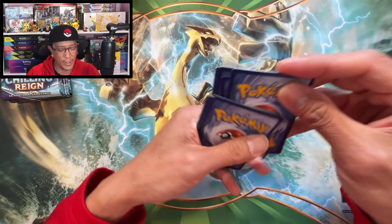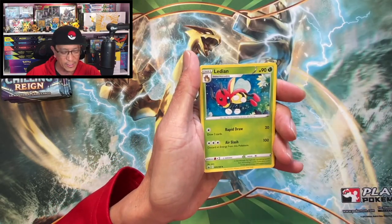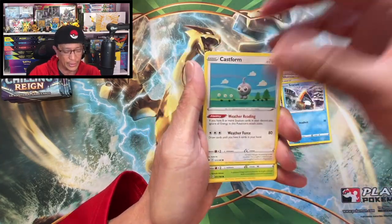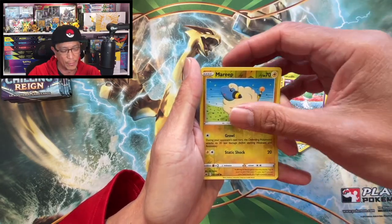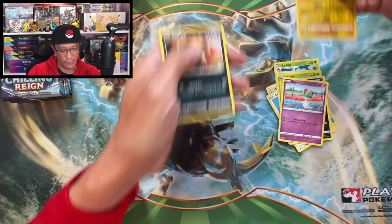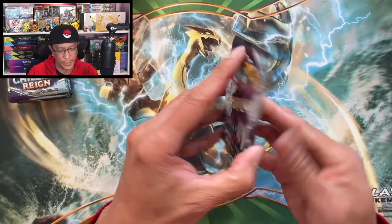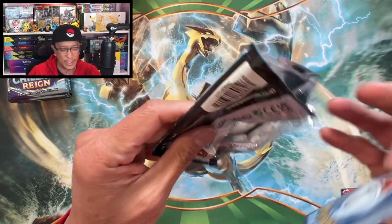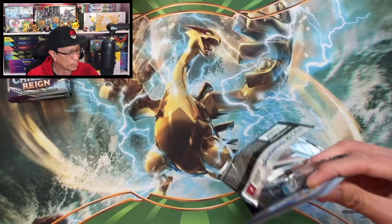The top chase card is the Blaziken alt art, guys. Blaziken alt art is the chase card for this set and we are gonna pull it from one of these packs — let's go! Ledian, Welcoming Lantern, Clara, Snorunt, Castform, Weedle, Qwilfish, Ralts, Marill, Purrloin, holographic Serperior, regular non-holo. Let's keep rolling, keep the positive vibes going!